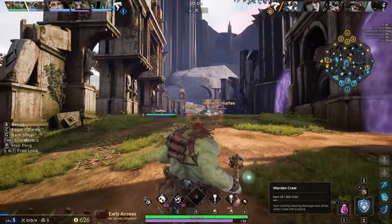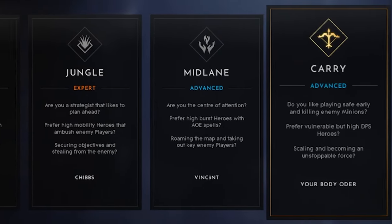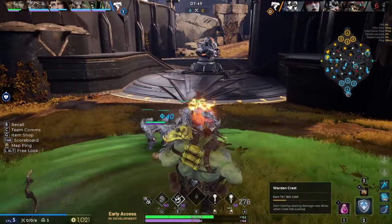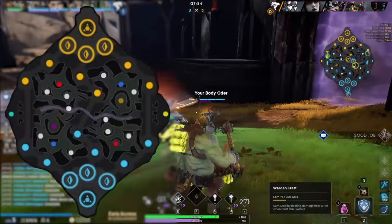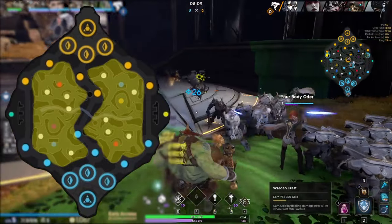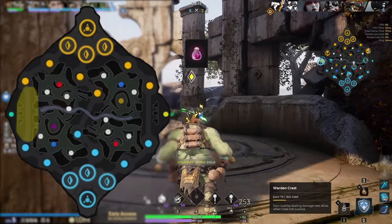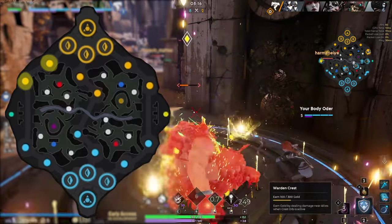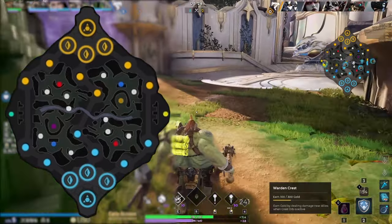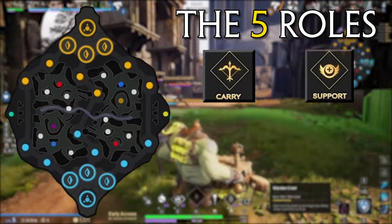The most important thing to learn is the map layout and the roles you will fill in a given match. You don't want to be that guy who can't play the role he's assigned, so learning each role to at least a basic level is essential since you don't always get your preferred role. The Predecessor map is a three-lane map with a jungle area in between with corridors connecting each lane. Each lane is symmetrical and consists of a central fighting area leading into each team's portion with two towers and an inhibitor behind them. The structure of this map defines the five roles: carry, support, mid, solo, and jungler.